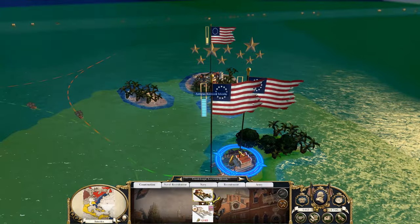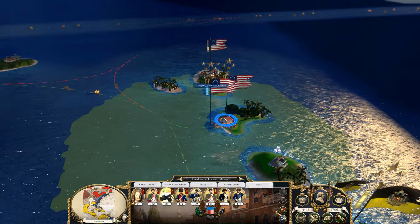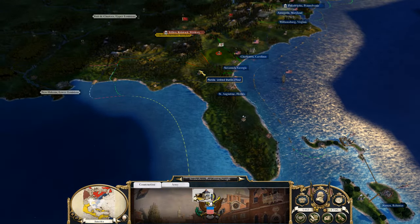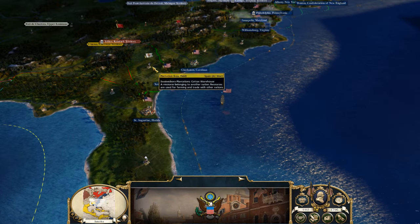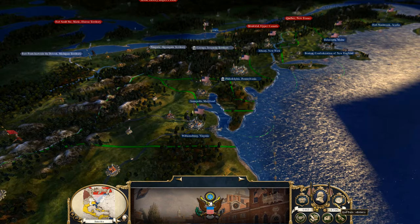We're going to send this small force — we're going to embark them. I got two admirals. I think for now we're going to have to go in for Cherokee territory, bringing that general up. We're going to make that push — hopefully take this army out with a general. I think we'll be good. Let's just end the turn.